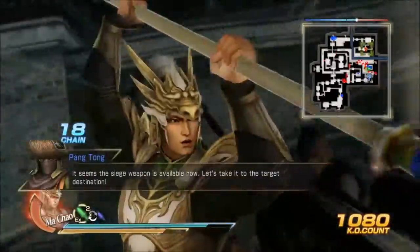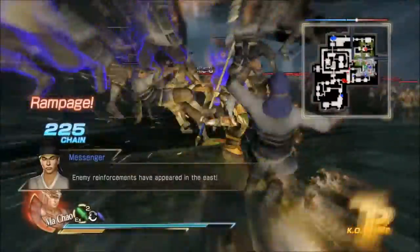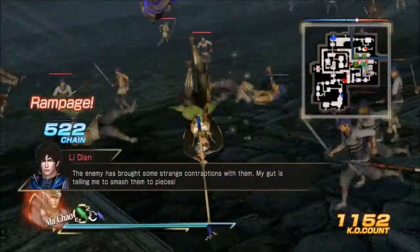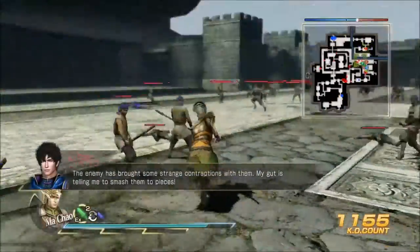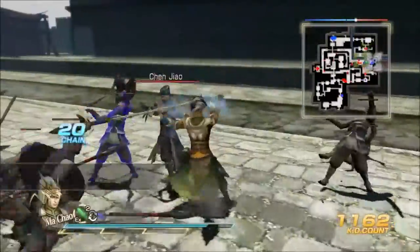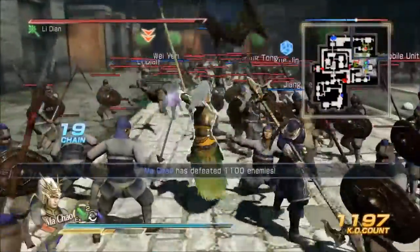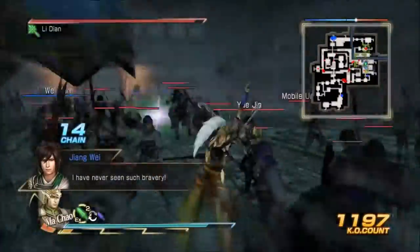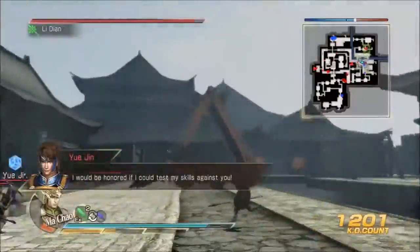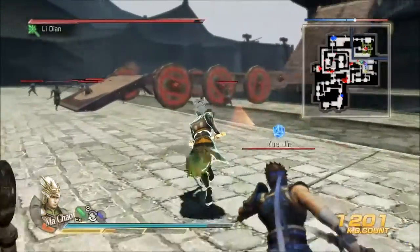I just obtained the siege weapon and it's making its way over to the moat. Wei sends reinforcements, so I have to defeat these guys before the bridge will make its way over and fold down — see how it stops right there. Alternatively, if you get the star in the previous mission, you get the Wu reinforcements and they'll take care of the enemy reinforcements. See how the bridge just moves right along — the Wu forces handle it, it folds across, and now I can make my way over to Xia Hou Mao.